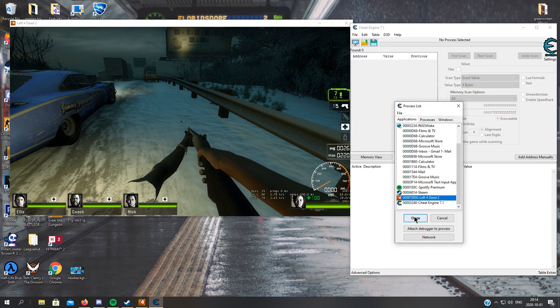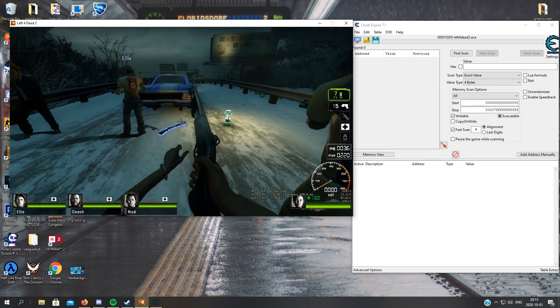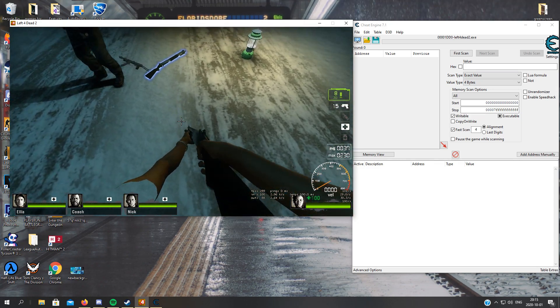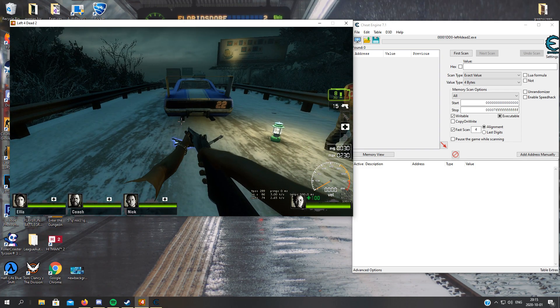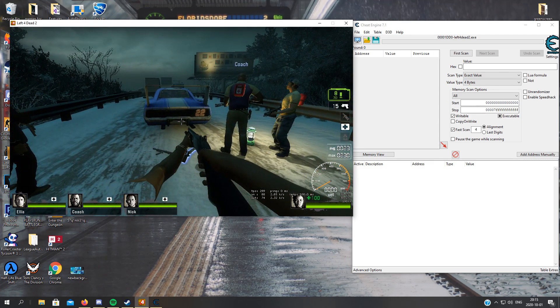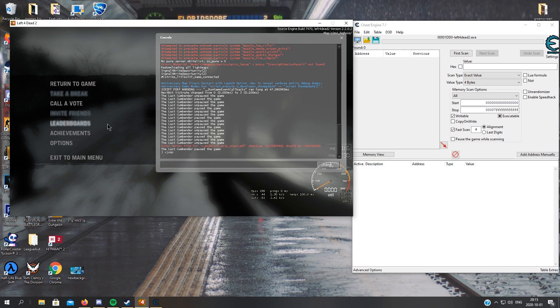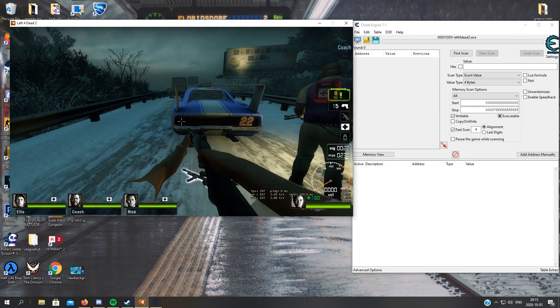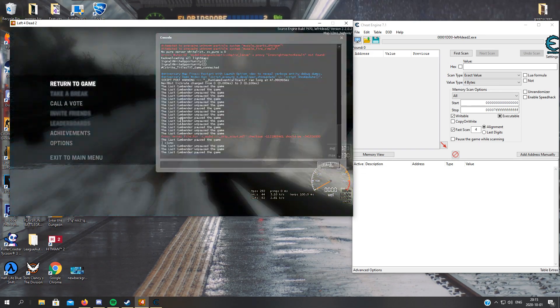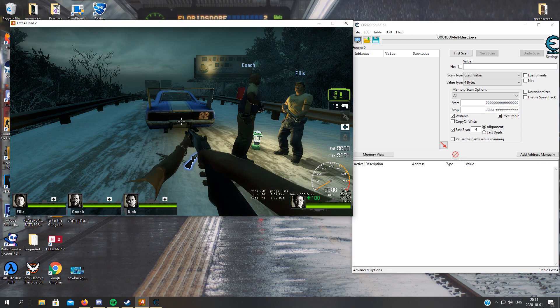So now we will attach it to Left 4 Dead 2, and that's my other table. In Left 4 Dead 2, if you want to make a jump, there is a specific value in the game. If you want to jump it's plus one, and it has to go to minus one for you to make another jump. And we can actually change it pretty easily. Just like this — plus jump — and the character will jump.